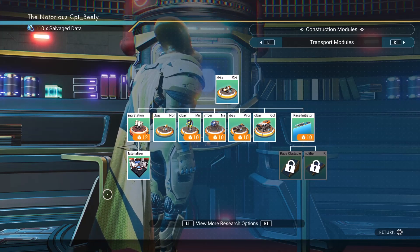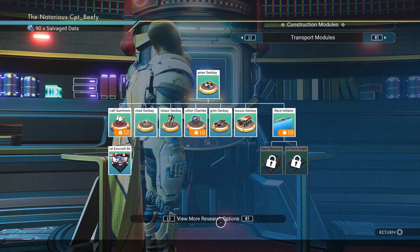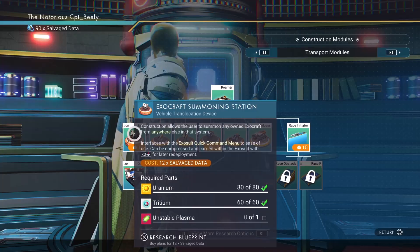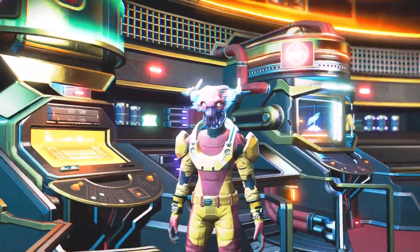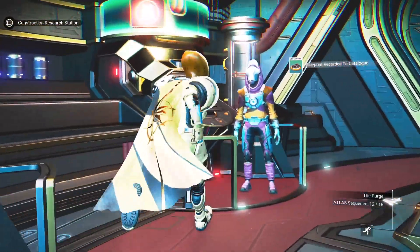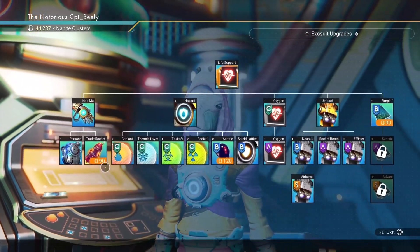Alright, let's get to it. We've got the Minotaur Geo Bay and the Pilgrim Geo Bay, and we already have that — good. It's not really the most important thing to have, so I'm not going to worry about that right now. We do have some Nanites to spend, so let's take a look at what we can get for the Starship. I'm pretty sure we have almost everything I want for it — yeah, nothing I really want to spend money on right now.